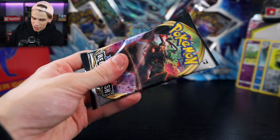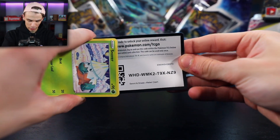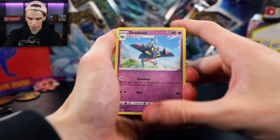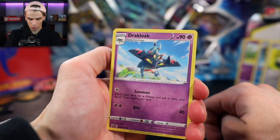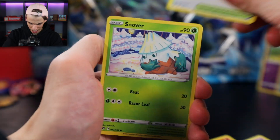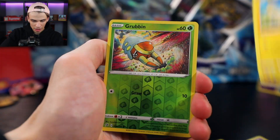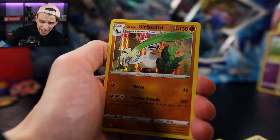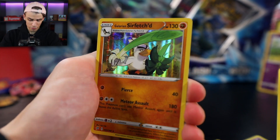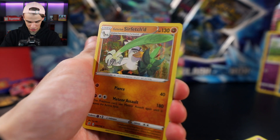Coming up on the final two packs — we have the Toxtricity and the Rillaboom. I'm gonna choose the Rillaboom — I'm feeling some booming luck right now. We've had a little bit of a dry streak, so now's the time. We got a leaf energy to complement the Rillaboom and we got the Drakloak — absolutely love this Pokemon and that artwork is honestly really nice. We also have a Lampent, Galarian Mime Jr., Snover, Natu, Trubbish, Pidove, Helioptile, a Grubbin reverse holo, with the final card being a Galarian Sirfetch'd holographic — very nice, ended our little dry streak.